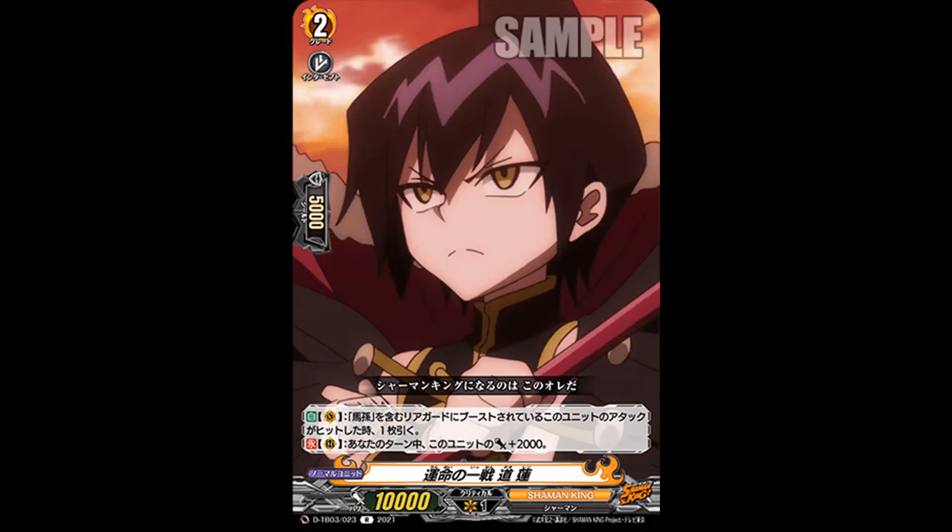Then we go to 'Fated Battle, Ren Tau' — grade 2, tank power. Auto vanguard: when this unit's attack hits while being boosted by Basin, draw a card. Hitting an attack with a boost just to draw — that's pretty weak, although your grade 1 guarantees Basin behind this, making it 18k, so it will be doable, but that's a pretty weak payoff. Second skill: count rearguard during your turn, this card gets plus 2k. Typical ride line.